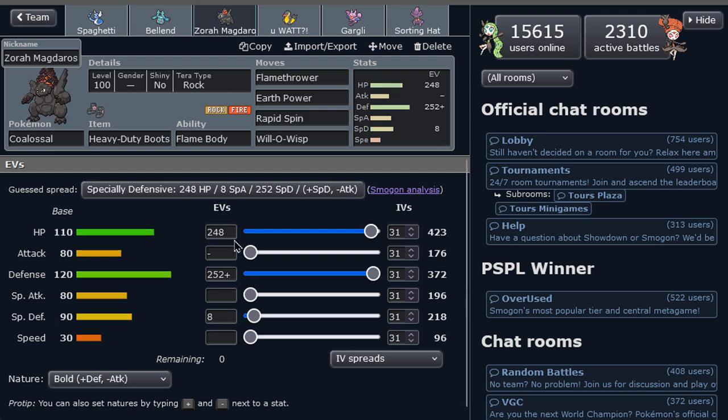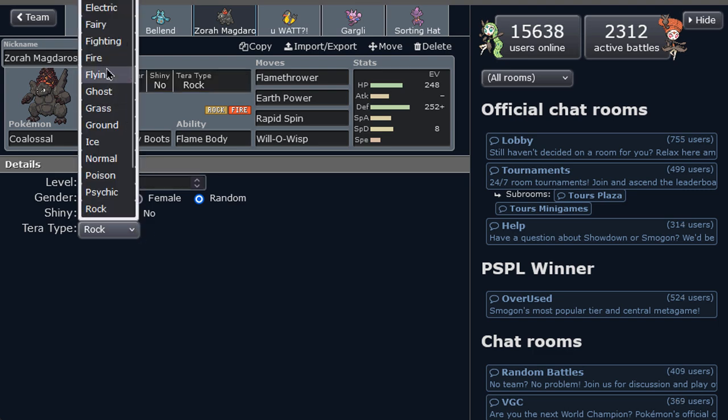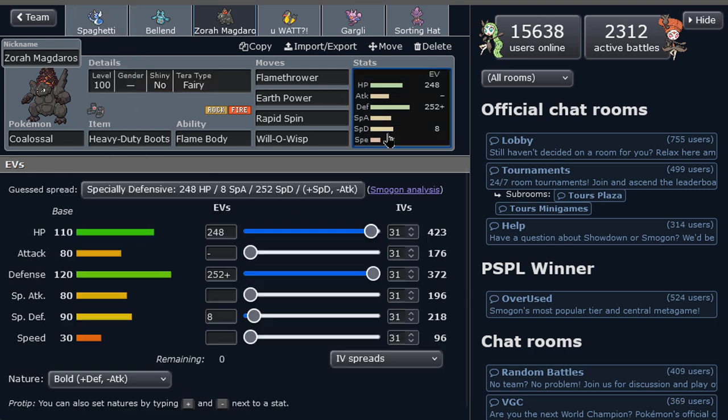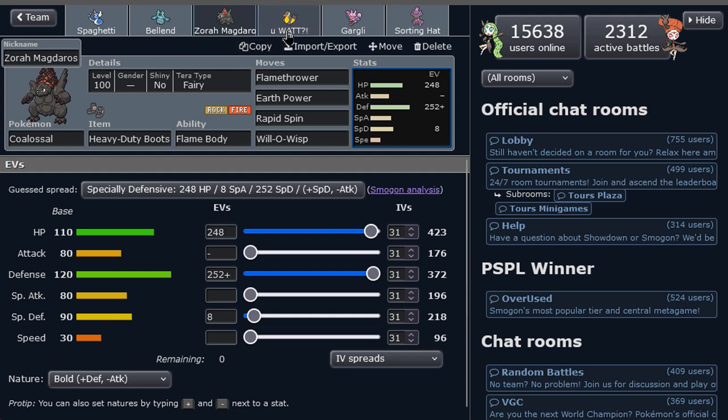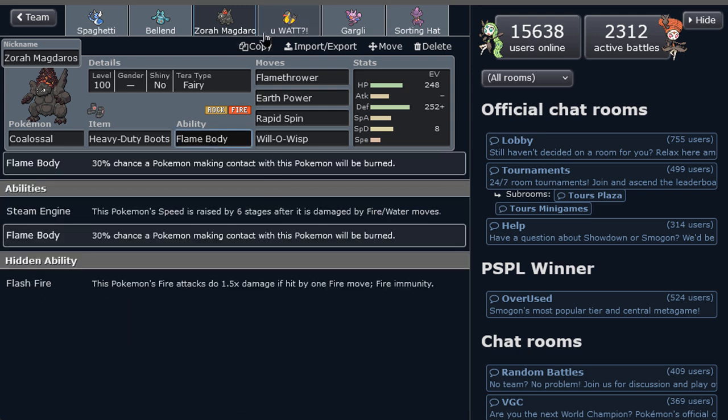We have Corsola as the defensive one, just a rapid-spinning one. I do want to change this Terra to Fairy actually, since I already have two Terra Waters here, just to have a strong Fairy on the team which I don't have at the moment. I have Flamethrower and Earth Power, and then Will-O-Wisp spreading as well as the Flame Body. Very nice.